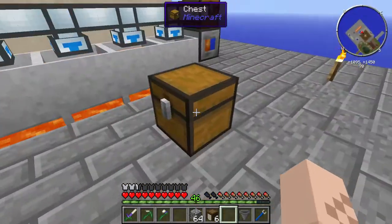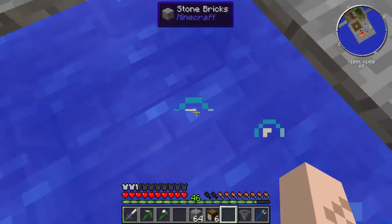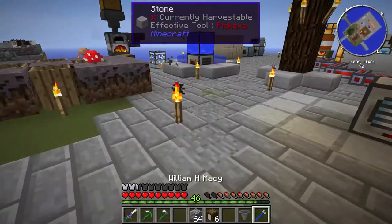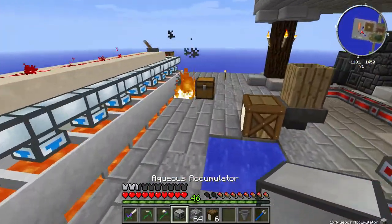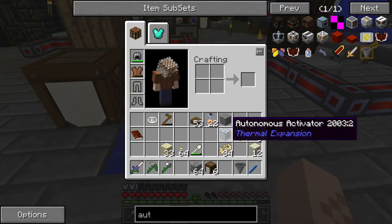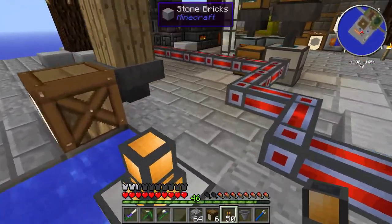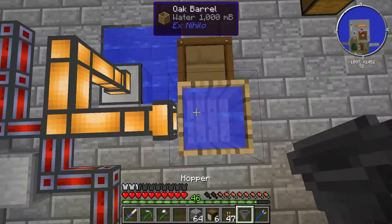The next thing I want to do is find a way to fill this oak barrel full of water. We need an aqueous accumulator - I thought I had one. Let's look around. We'll just borrow this one; it doesn't really serve any purpose there anyway. We're going to put the aqueous accumulator there, and we need some fluid ducts. We'll put this here, and I think we can pump water in through the sides. That filled it full of water - cool. So this is now full of water.